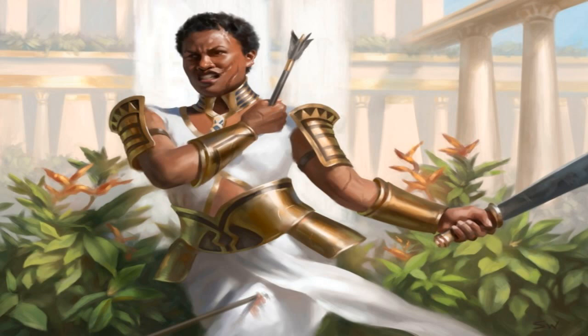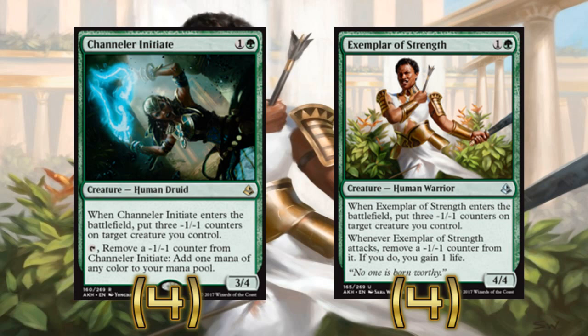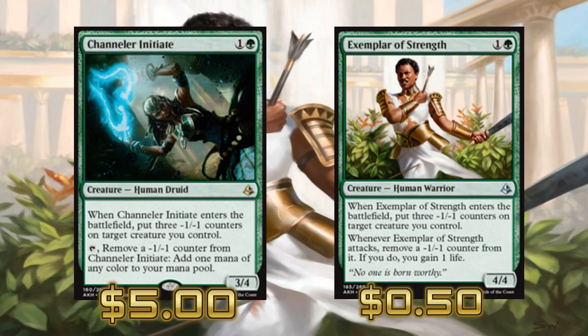Let's start at our two-mana creatures and move up. We're playing four copies of Channeler Initiate and four copies of Exemplar of Strength. Channeler Initiate can be a two-mana 3/4 with Solemnity out, or if you don't have Solemnity it's a ramp card — double bonus either way. Exemplar of Strength with Solemnity becomes a two-mana 4/4 that can't get bolted by a Dynavolt Tower or hit by Incendiary Flow — just can't be removed by anything other than hard removal, Grasp of Darkness, or Fatal Push. If they're not playing black, it does really well with Solemnity out.